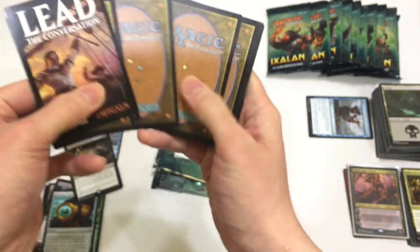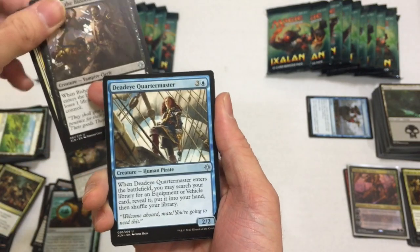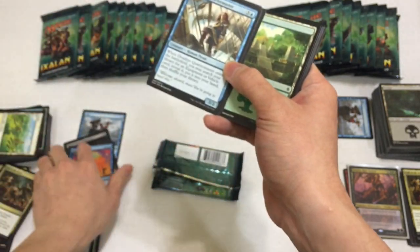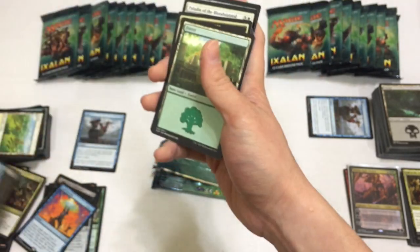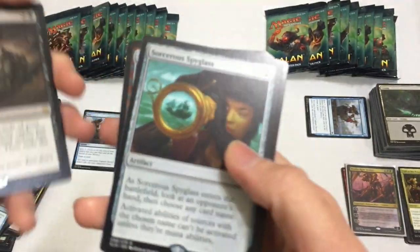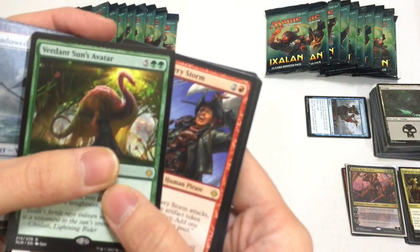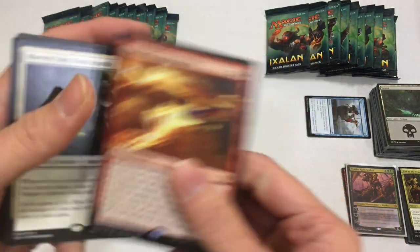Last pack of this fat pack: Duskborne Skymarcher, Bishop of the Bloodstained, Deadeye Quartermaster, and a Spell Swindle. That was the last pack for this box. Looking at our rares: Spell Swindle, Sword-Point Diplomacy, Sorcerer's Spyglass, Boneyard Parley, Shadowed Caravel, Verdant Sun's Avatar, Captain Lannery Storm, and a group of Sunburst Invocations. We got one mythic overall - that's cool.